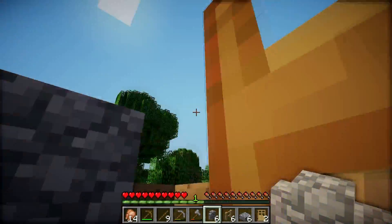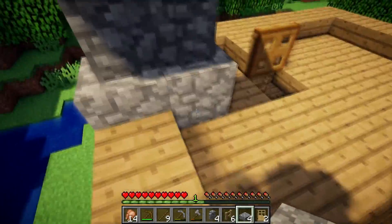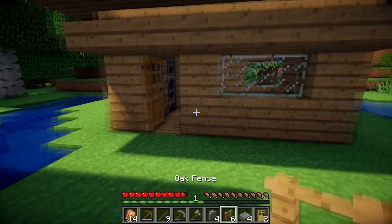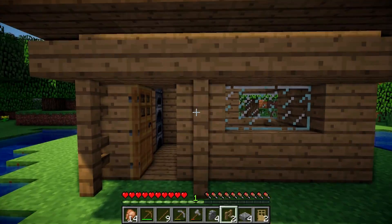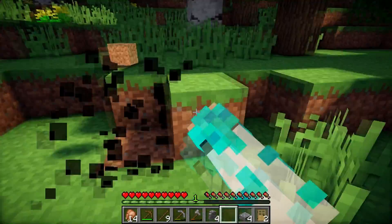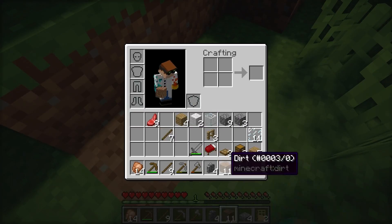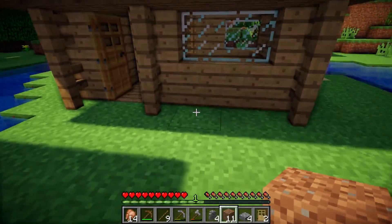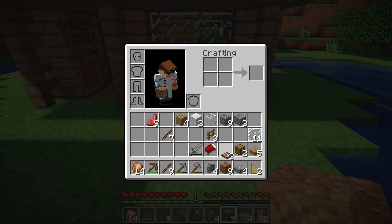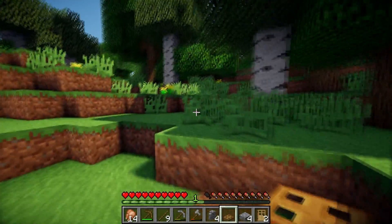Let's move back to the top. Place a cobblestone wall, then slabs on top. Oak wood fence. We're going to need some dirt blocks too. We place it in front of the window, then two trapdoors, and all we need is two flowers.